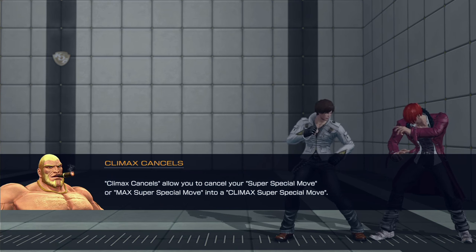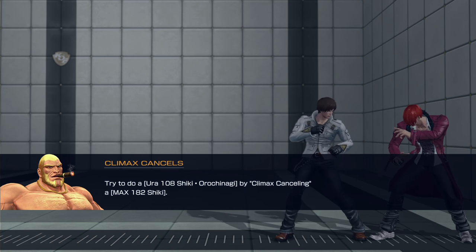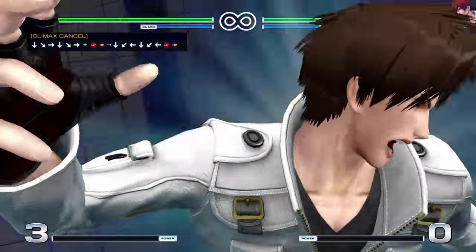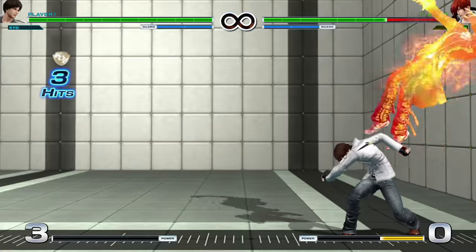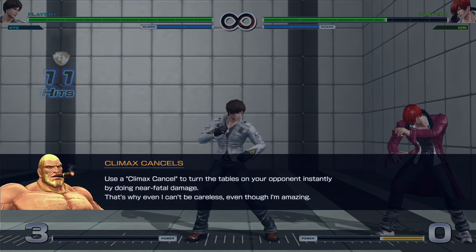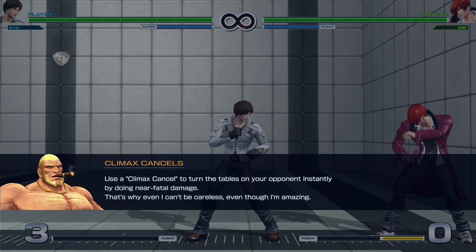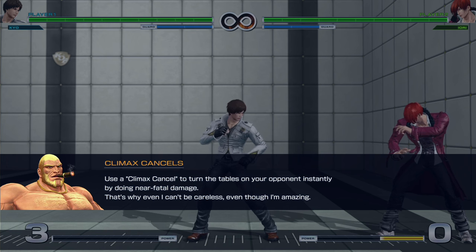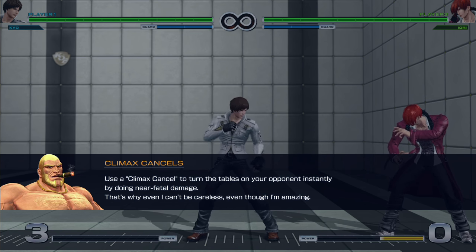Climax cancels allow you to cancel your super special move or max super special move into a climax super special. Try to do an Ura 108 Shiki Orochanagi by climax cancelling. Look at that — that was nice. Use a climax cancel to turn the tables on your opponent instantly by doing near fatal damage. Basically you could be losing an entire match, but if you have four or five supers, you could do an instant reversal super and cancel it into the final finisher super — you lose.